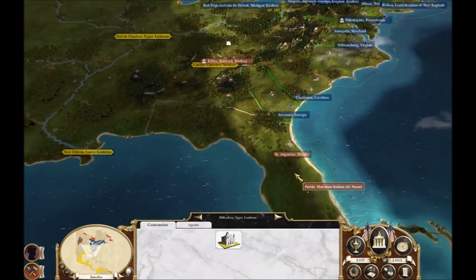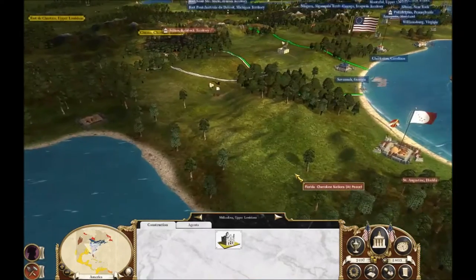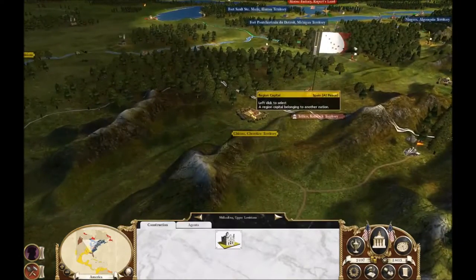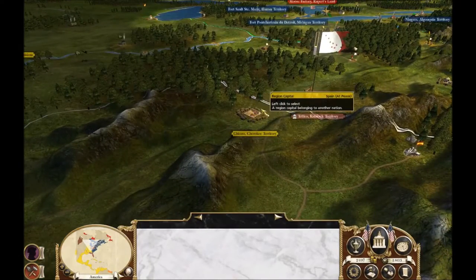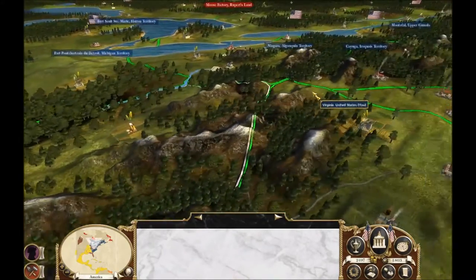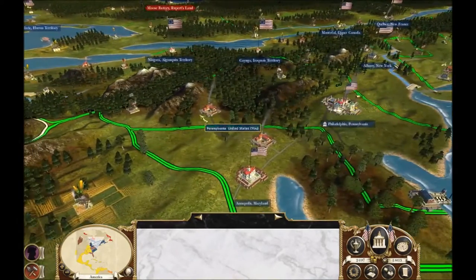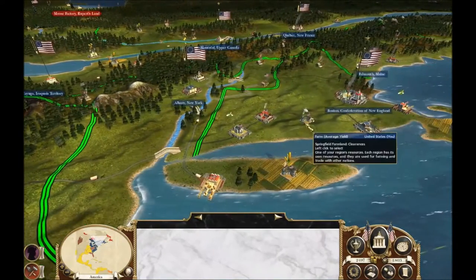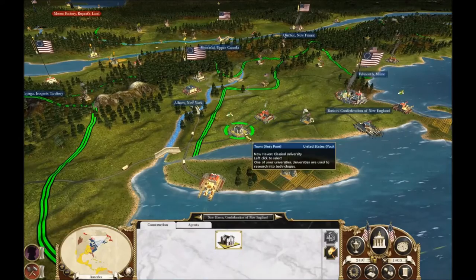The Cherokee pulled that off — interesting. So Florida now belongs to the Cherokee, but the Spanish took Chikasa from the Cherokee, so they basically just swapped territories. We'll keep an eye on how that plays out because I would rather not have to declare war on the Spanish, but I might have to if they conquer the Cherokee.